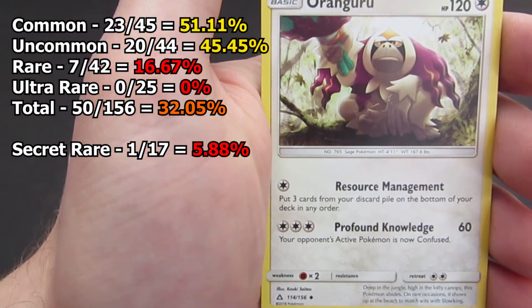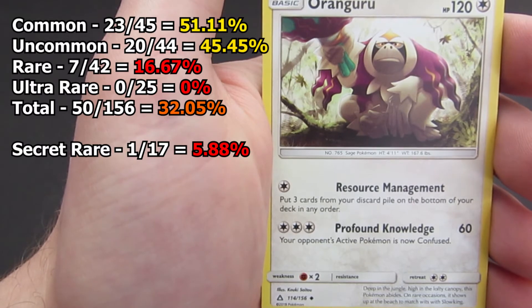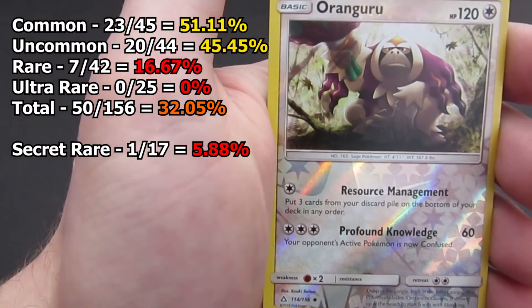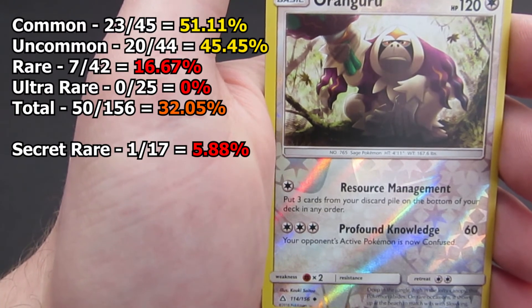And Orangaroo — this is an awesome card, basic one, 120 HP, can do 60 damage plus confuse your opponent. And a Reverse as well.